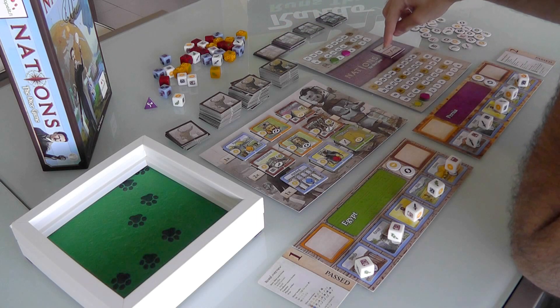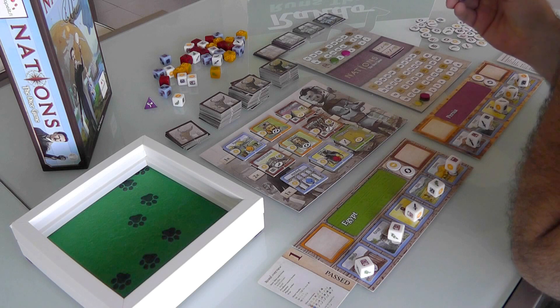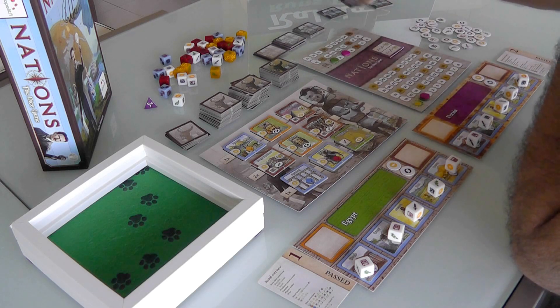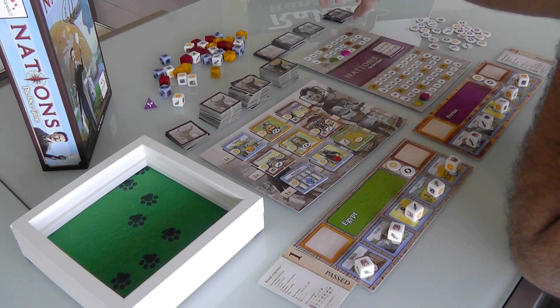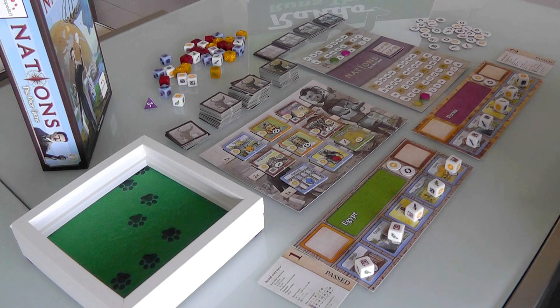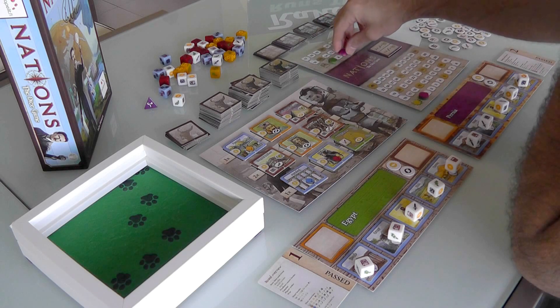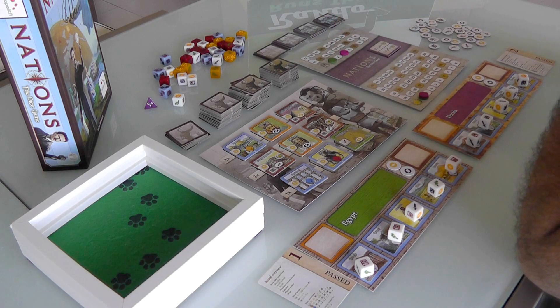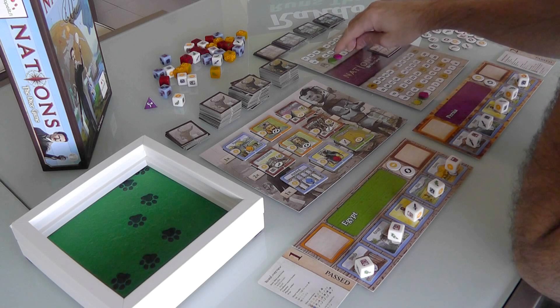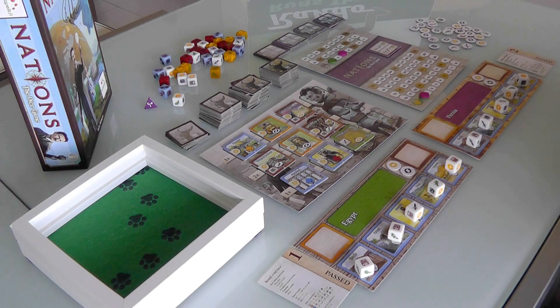This game takes place over four rounds, one round for each era. At the beginning, having the correct number of food or military only produces one point, but by the end, having three food can score four points and six military can score four points. Hitting these targets is a big potential scoring opportunity, but there are plenty of other ways to score points throughout the game. Everybody starts at zero victory points, and I'm the first player, so I start with one culture. Jen starts with three - that's the two-player rule to give the second player a bit more of an advantage.